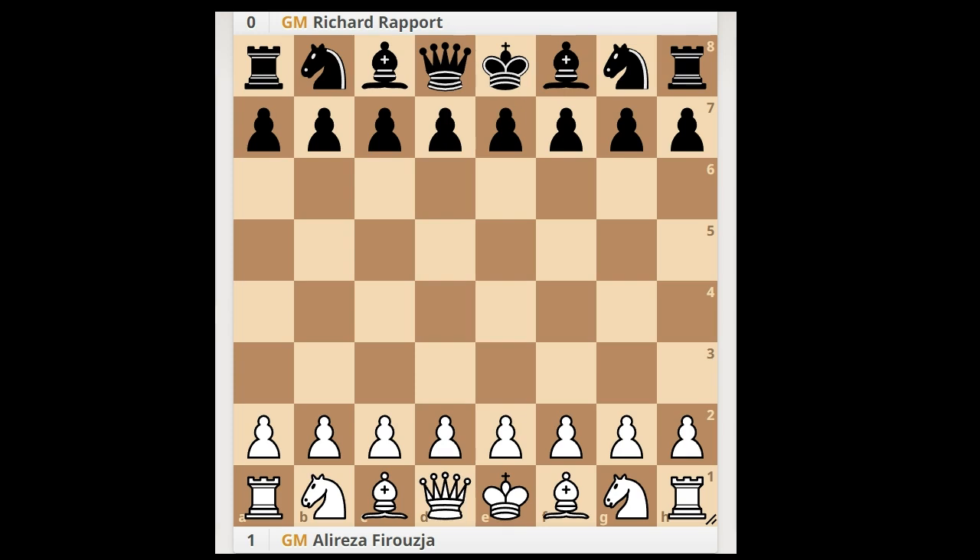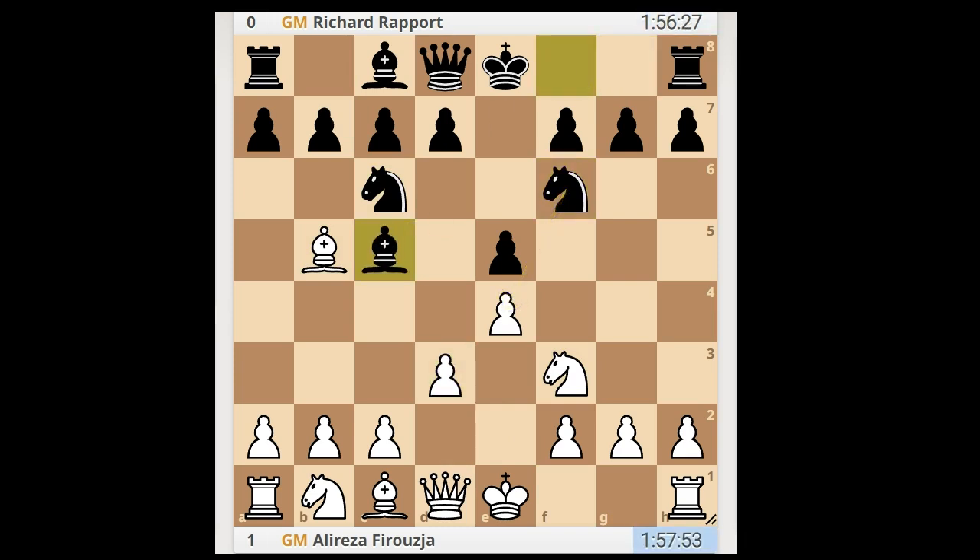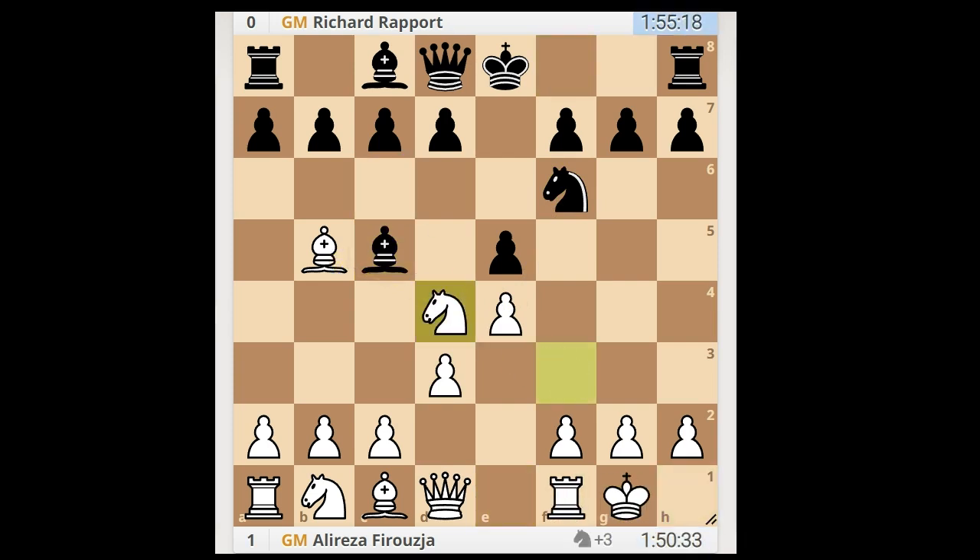Firoza had white pieces and he started with e4. Rapport played e5. Nf3, Nc6 - the Spanish game. Nf6 - the Berlin defense. d3, Bc5, castling, Nd4, Bxd4, c3, Bb6. White to move.